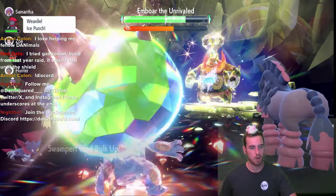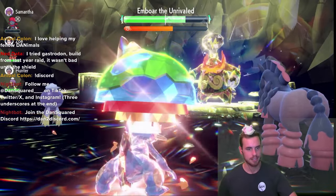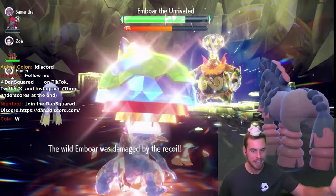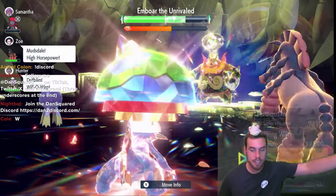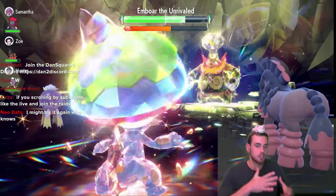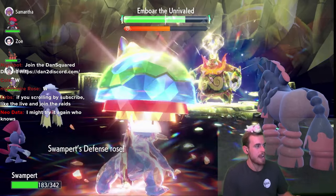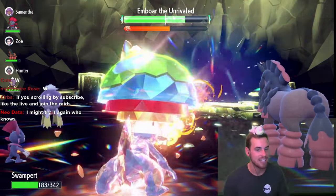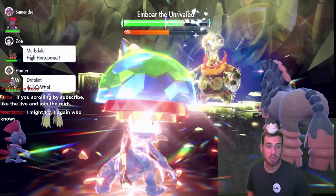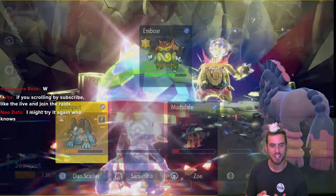We're at 237 HP — we'll go back to Bulking Up and get to plus six, then it should be fairly smooth sailing. I thought for sure Ember was going to have Trailblaze or Scald for coverage. I'm slightly disappointed. I hope there's another Electric Tera Raid in the future, because Electric is a great defensive type with only one weakness.